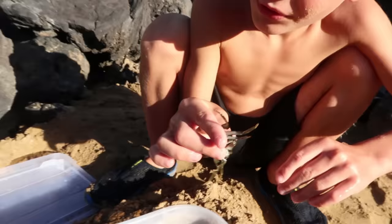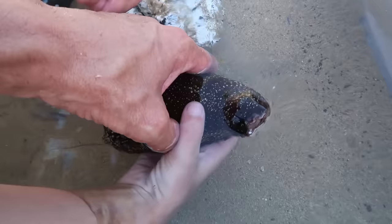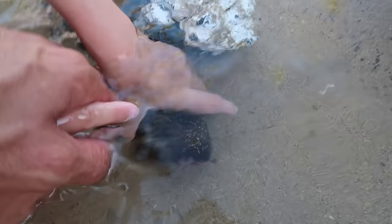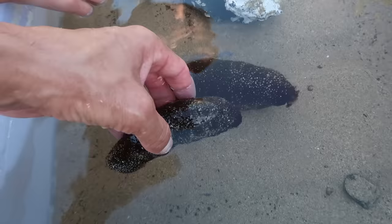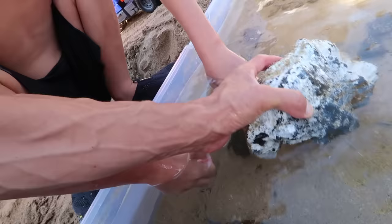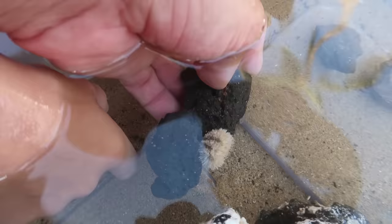Did it pinch you? We also have the sea cucumbers — let's place them in here. Look at that thing! Maybe that's its mouth. It looks like a butt, but it might be its mouth. Let's put it right there. We got another small sea cucumber companion. Look at the hermit crab crawling around. Where's the collector urchin? I don't see it — it's probably camouflaged somewhere. It went all the way over here; it crawled off the rock while we were looking.